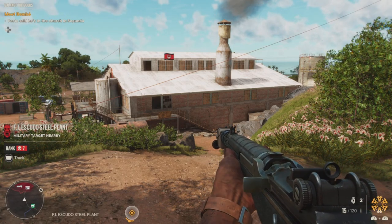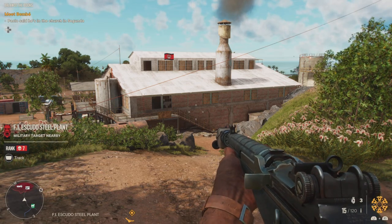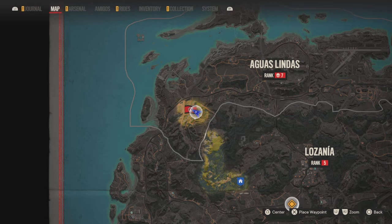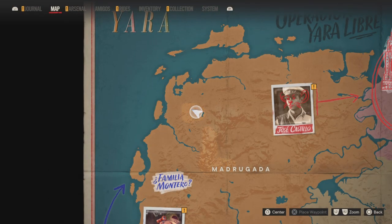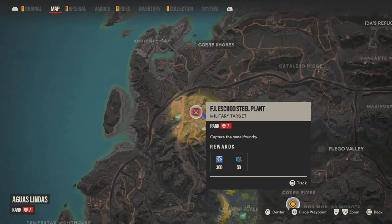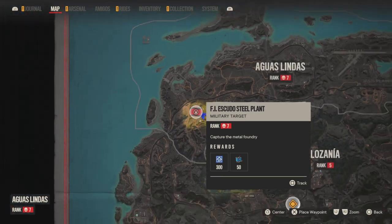This is the steel plant that you're going to have to attempt to get the key from, and I'll show you exactly where this is on the map. It's in the Aguas Lindas region — right there — the Escudo steel plant.